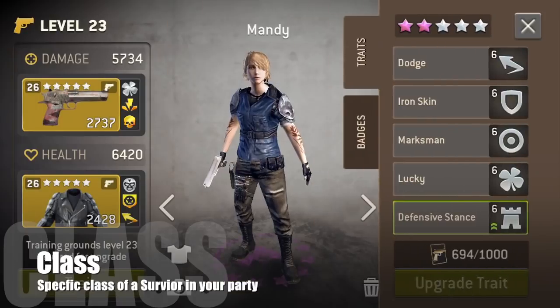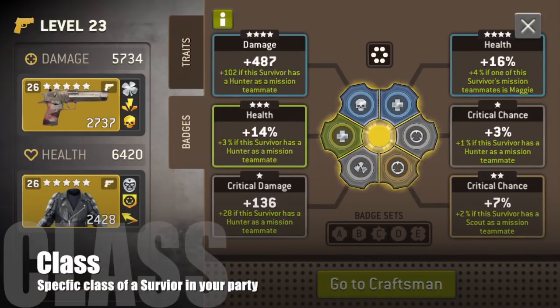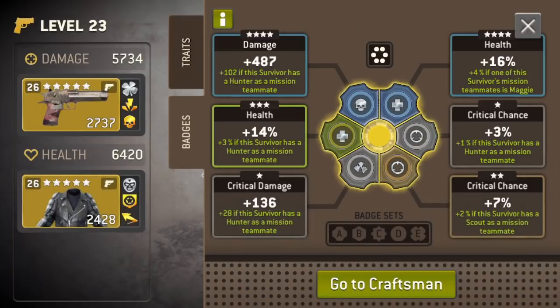Another thing you have to keep in mind is the class they're going to be with. We're going to look at Mandy right here — Mandy is set up with Hunter, Hunter, Hunter, Maggie as a Hunter, and down here there's a Scout. In case you don't know what a badge set is: see the glowing right here? That badge set is because you have at least four of the same shape — like the different shapes down here. So she is set up to be good with a Hunter.